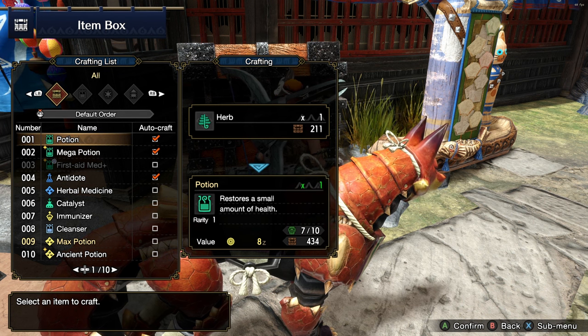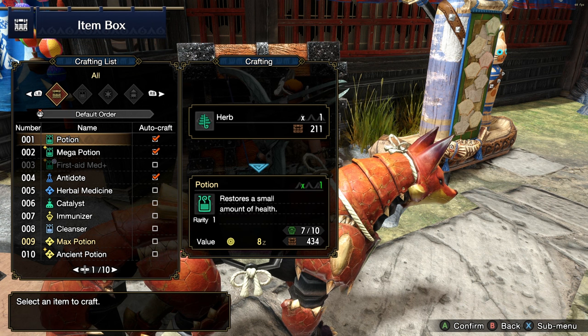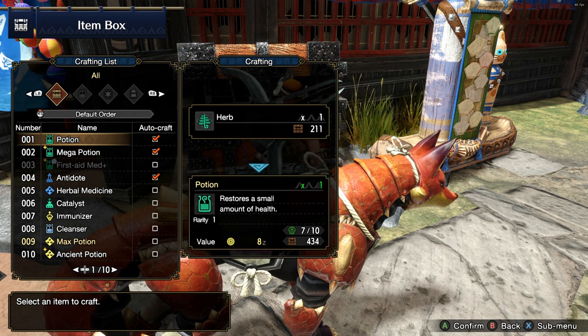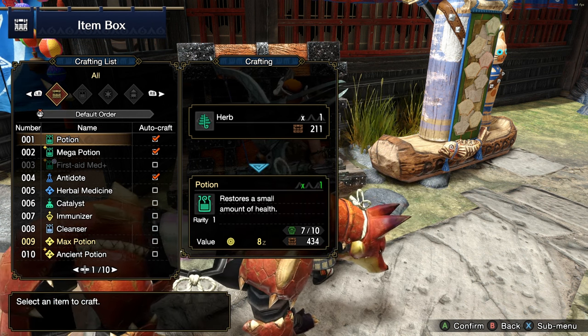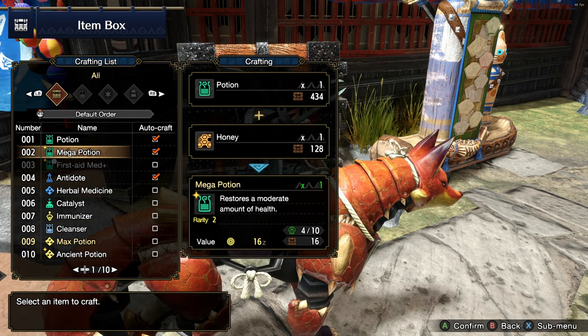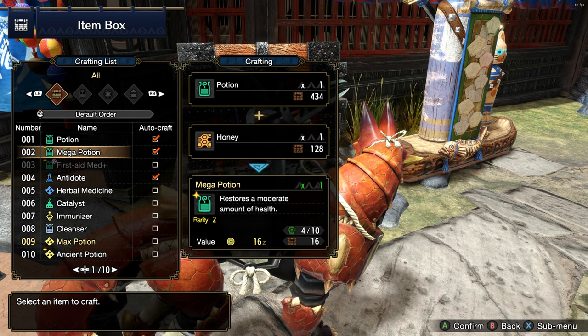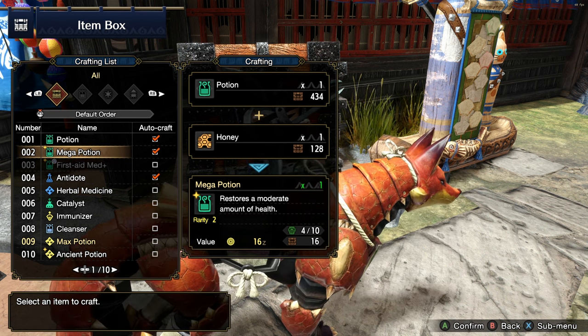Keep that in mind — if you already have 10 potions in your pouch, it will not auto-craft and you will collect that herb instead. Similarly, if you have 10 mega potions, it will not create an 11th mega potion for you; it will just collect the honey instead.